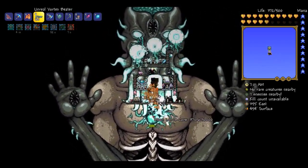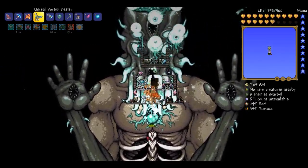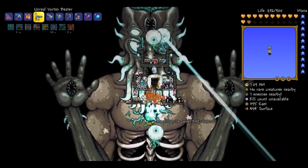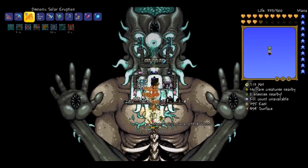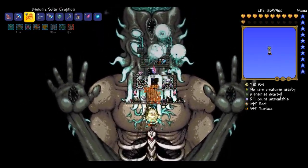Because a big thing - the survivability - is being able to survive those blasts. As you can see, those eyes are definitely going ham. So we can actually switch. And it actually - this thing just chews up health. As you can see the health bar is just going down so fast.